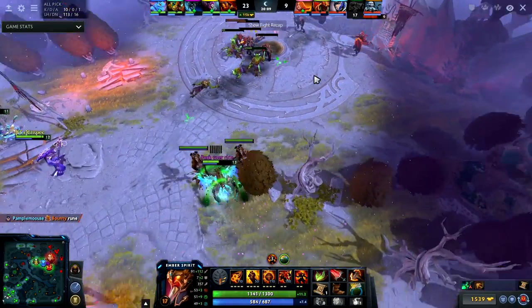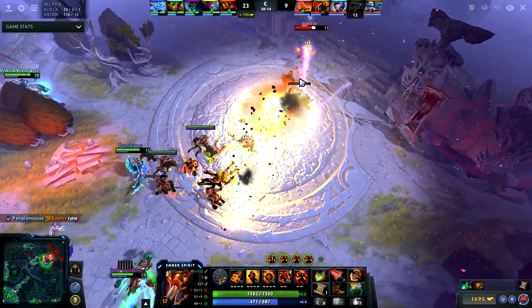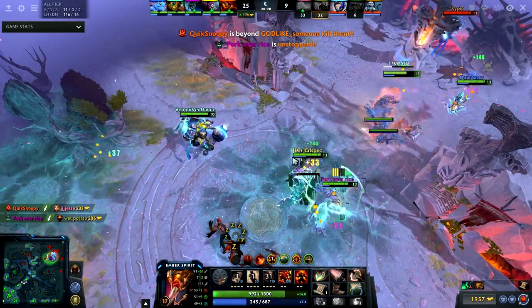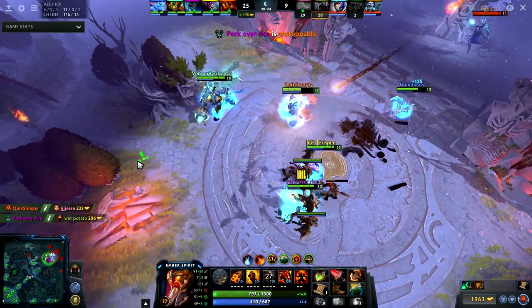I don't find the Luna but it's not worth my time, so I'm just going to continue to push mid. Here we have a Dream Coil — I can use Searing Chains, and I get a kill. Then I'm stunned.